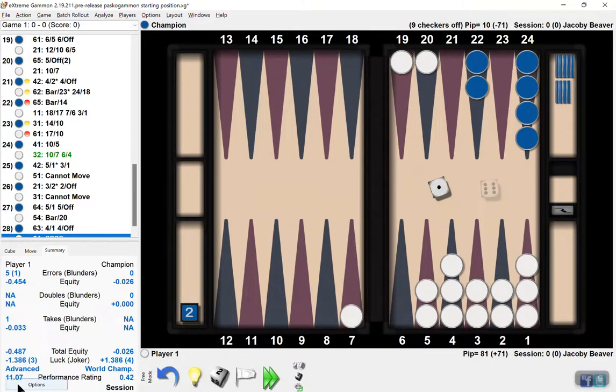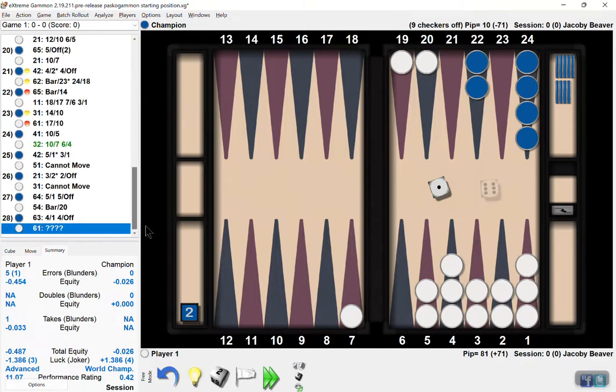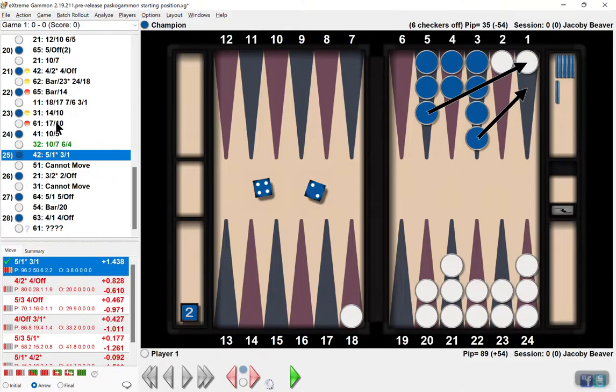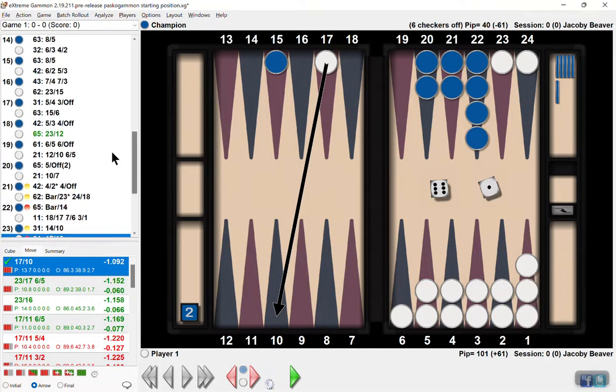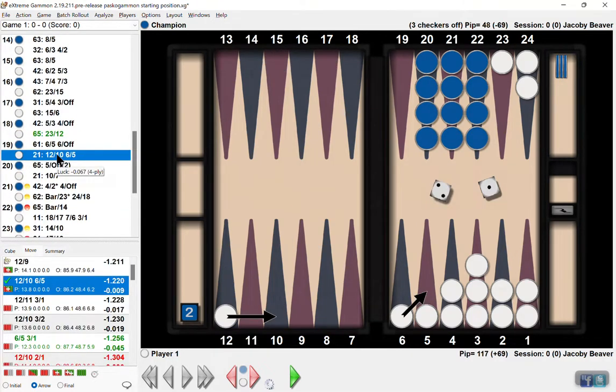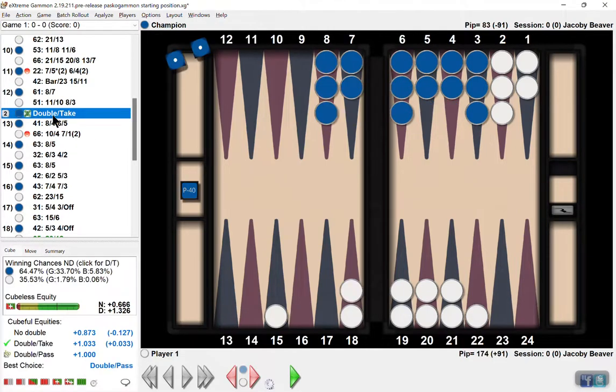How'd I do? Played a little better this time. Only had one blunder this time — that's pretty good. The computer had a little bit of luck factor there. Sure looked like I could win this game at one point. 13%. There was a time where I looked better — 14%. When he doubled me, I was at 35%. It was only a small pass. Well, I had fun.